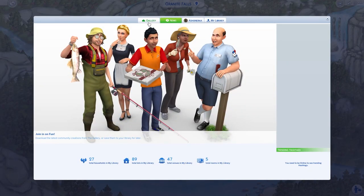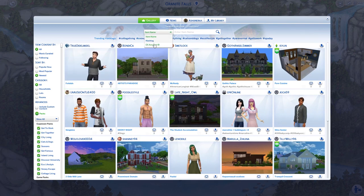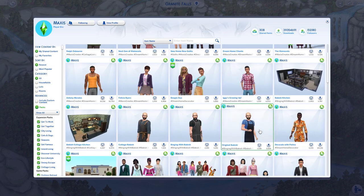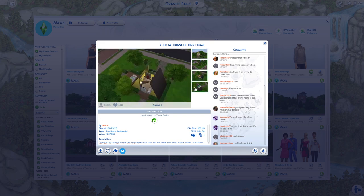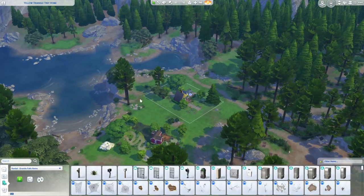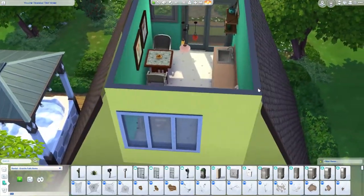They have all been either rebuilt or renovated, created by either me or Maxis. I have gone to the Gallery and looked up Maxis — they have a ton of sims, houses, rooms, and whatever else. The yellow triangle tiny home is right here. I gave the house a tiny renovation — it doesn't come exactly as you'd download it from the gallery, so I've changed probably locations, taken clutter off, made sure stuff works, changed wallpaper, things like that.